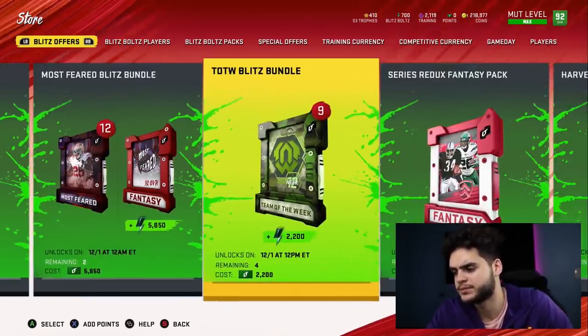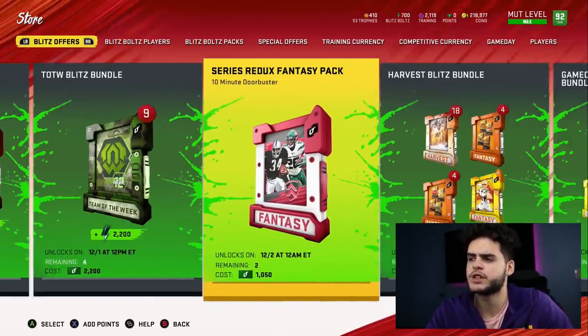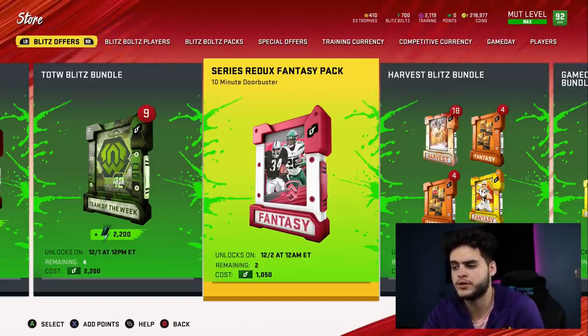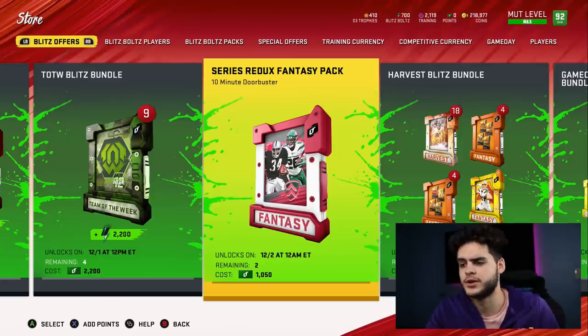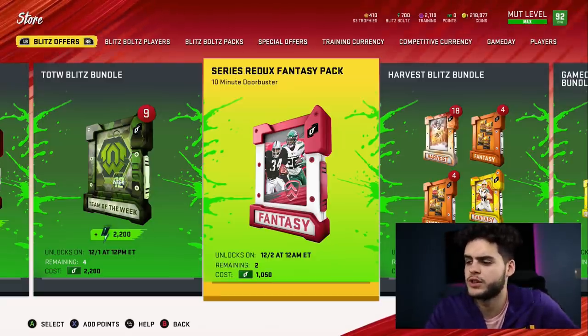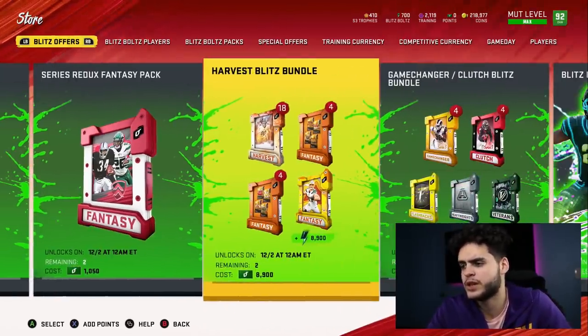Most of your blitz bundles I'm not a fan of. The team of the week blitz bundle is decent but not something I'd probably do unless it's a hero. The series redux fantasy pack is something I'm actually excited for — around $7 to $8 with EA Access and you can get two of them. It's a fantasy pack so I think you might have a chance to get quite a few players. You can get Deion Sanders, Kittle, Aaron Donald, Clowney, Moss, Troy Polamalu, and plenty more — definitely a lot of guys you could make a really good profit on.